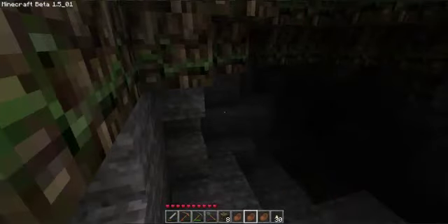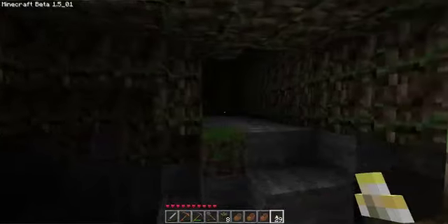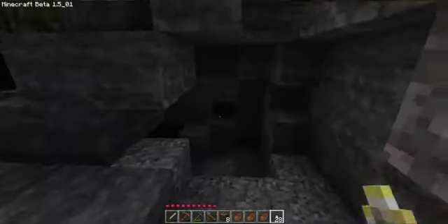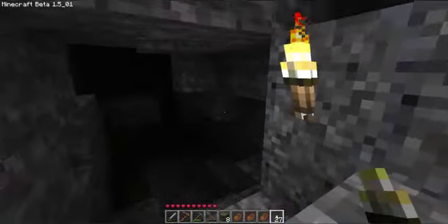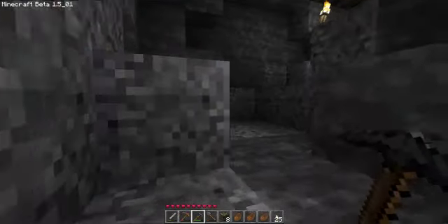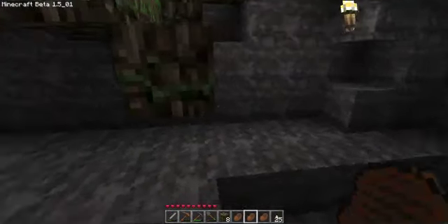Oh god, there are spiders. That's kind of cool — I can't see a thing down there. That's kind of weird. Alright, got a pretty big cave system it looks like down here. Grab this iron. God, cave system all around here — where to go first?